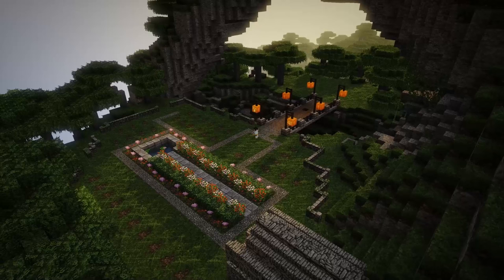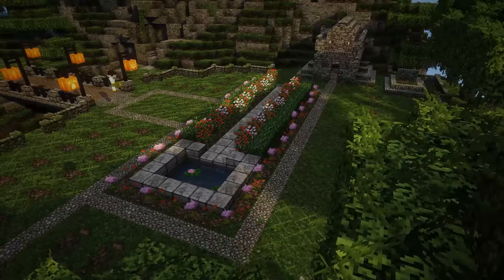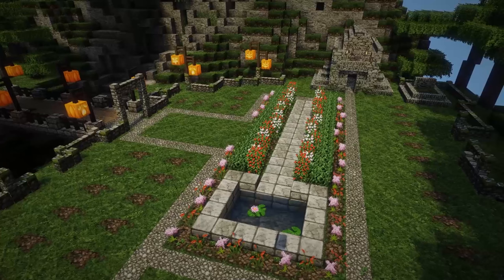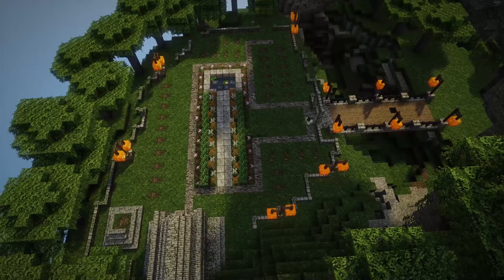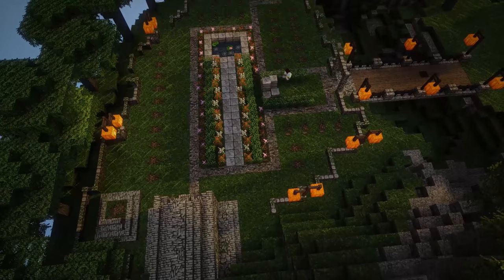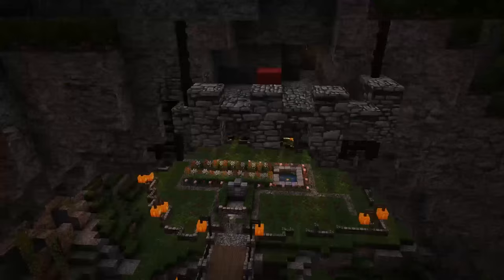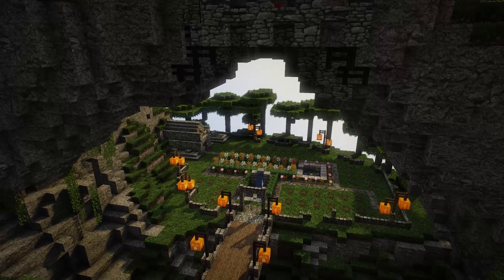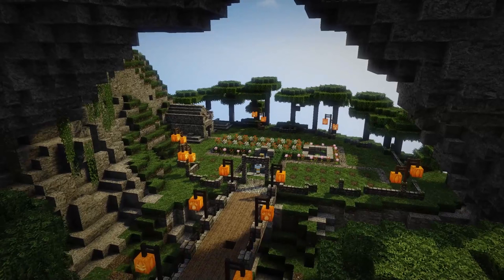I wasn't sure how to decorate the entrance area at the start of the graveyard — I wanted people to come over the bridge and have an obvious sense of 'hey, this is a graveyard,' but I wasn't sure what to put there. I did add a cool fountain — well, more of a pond — with roses and lilacs, and leaves around the side to make the hedges look pretty cool too. There aren't any headstones at the moment; I'll add them soon, but I'm going to be adding subscriber names and donator names to those headstones so people exploring the map can stop and see all the people that helped make it possible.